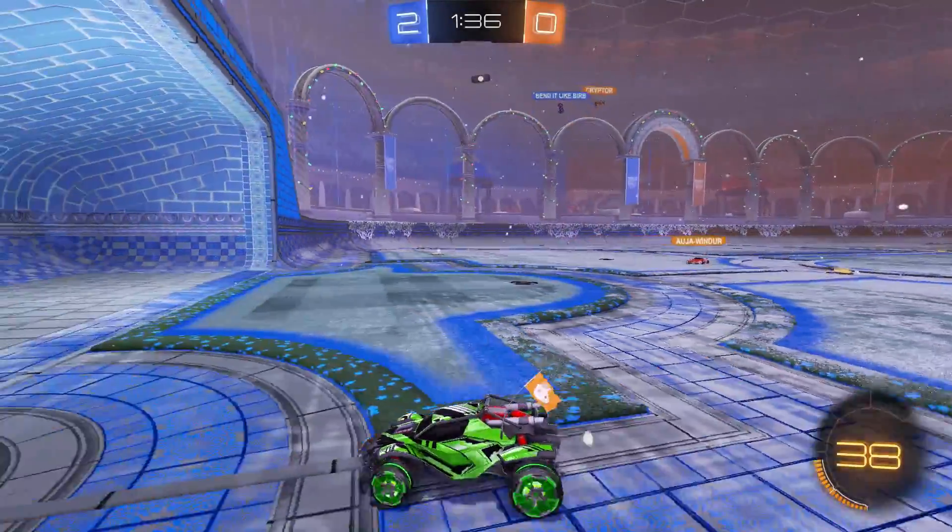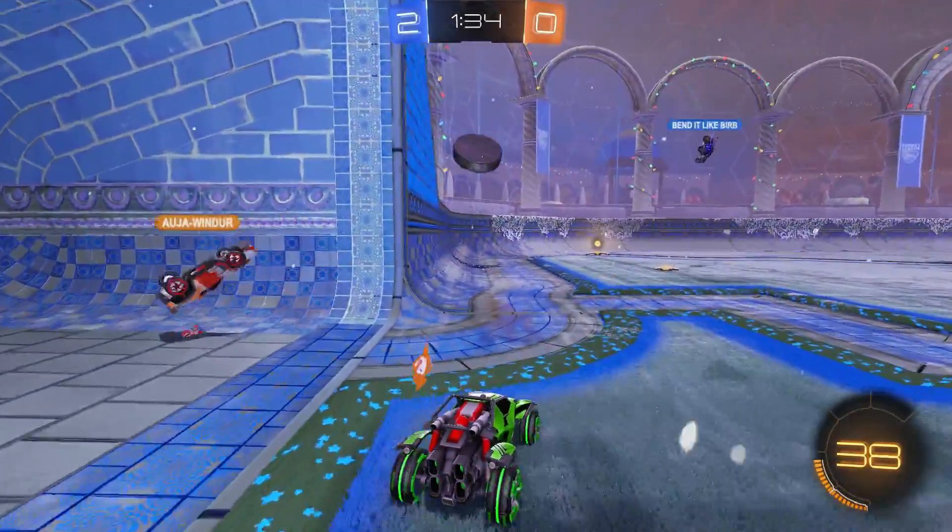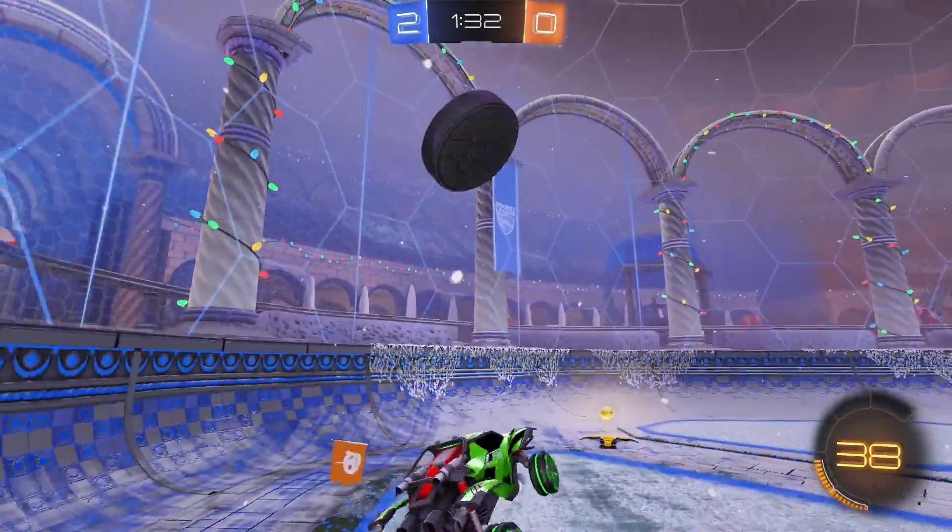Using Break Checks against average demo attempts is pretty straightforward. Recognize you're being tracked, and time your stop accordingly. Watching people helplessly fly past is almost as satisfying as getting a demo yourself, but there is a more advanced target leading attempt that you do need to watch out for.